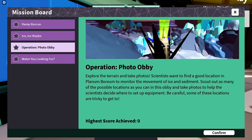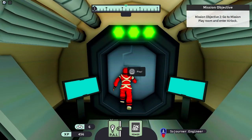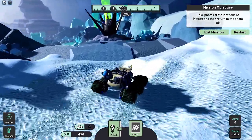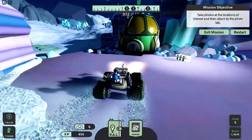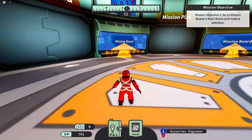Let's try the photo obby now. Here you need to take photos and return them to the lab. I had a bit of trouble here and needed to redesign my rover to fit the terrain. Done, and back at the base I got the tenth badge.